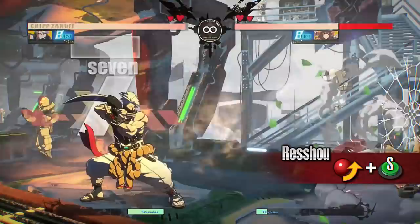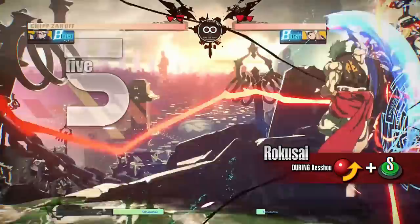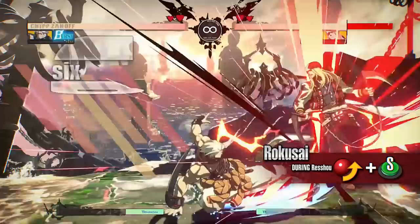Rokusai. A follow-up attack available during Reshou that must be blocked crouching. The move can be cancelled into Senshu even if the move whiffs against the opponent. Use this move when you catch your opponent moving after using Reshou.